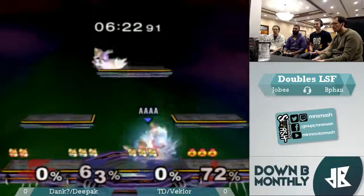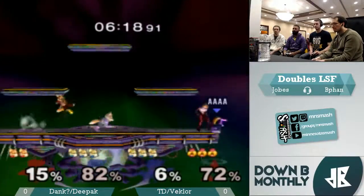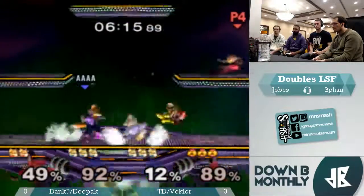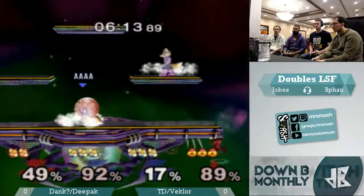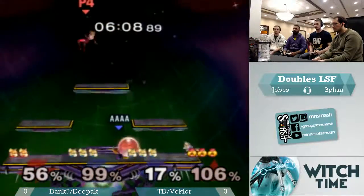2v1 situation — let's see what happens. Sheik is taking the ledge, probably the safest option. It gives him just enough time with invincibility for his teammate to get back and help him out, because you don't want to be in between TD and Veclar. Along with them being good players, they've got really strong team combos — some of the strongest in the state.